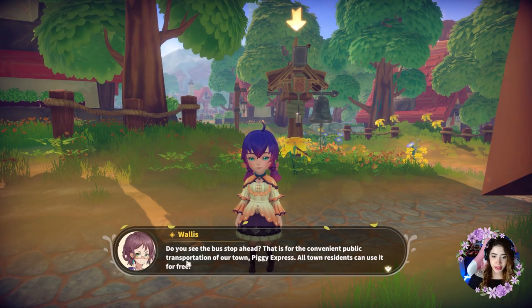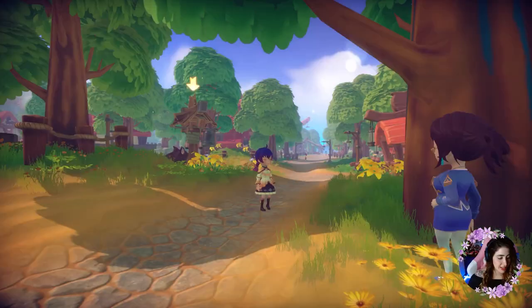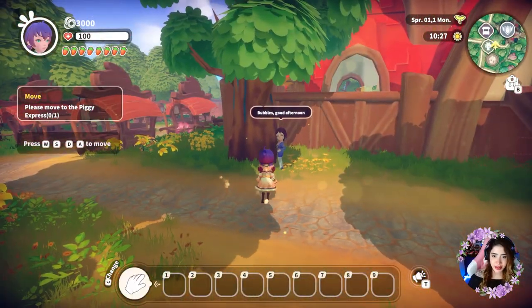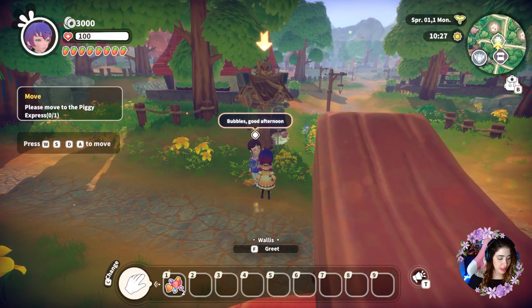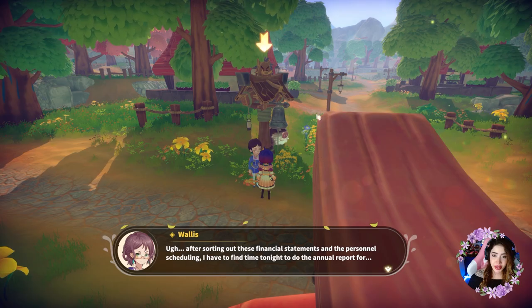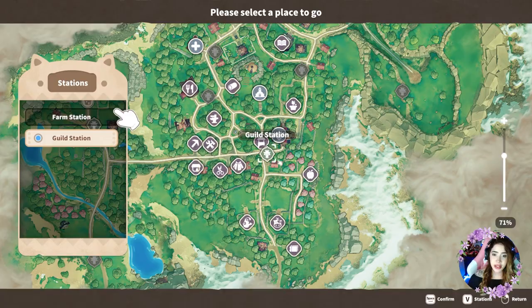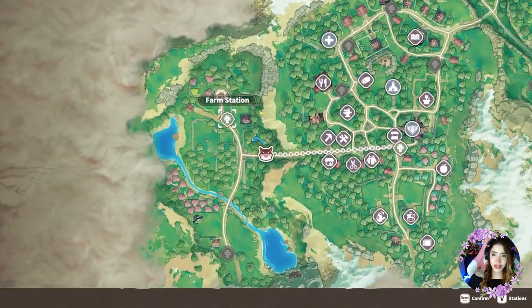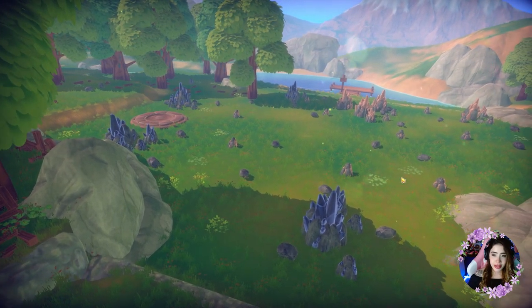We're the new owner of the farm and we need to go meet the mayor. We're going to use the piggy express bus. There's plenty of voice acting so far — I did not expect that. I like the graphics so far, these are really good. When you talk to a character you get some hearts, which I like. Let's use the bell to transport to the farm. And so far I really like the music — that's a big map!